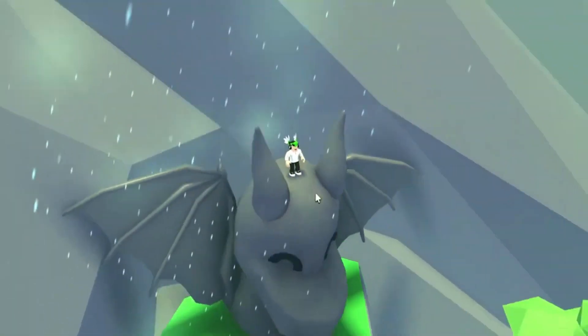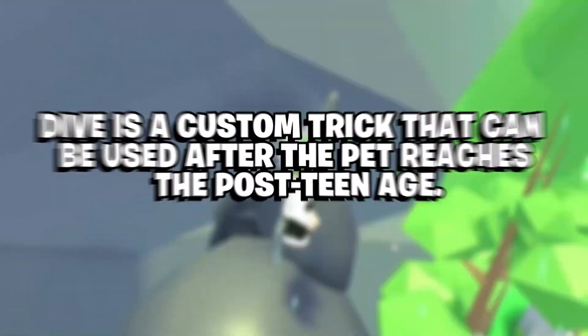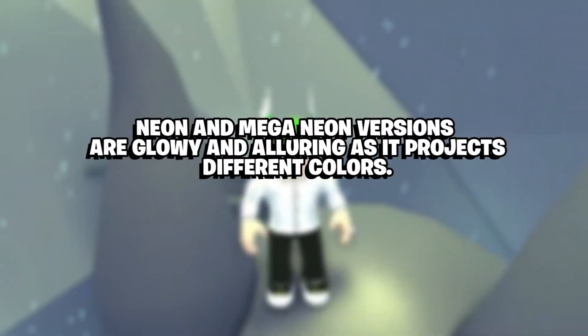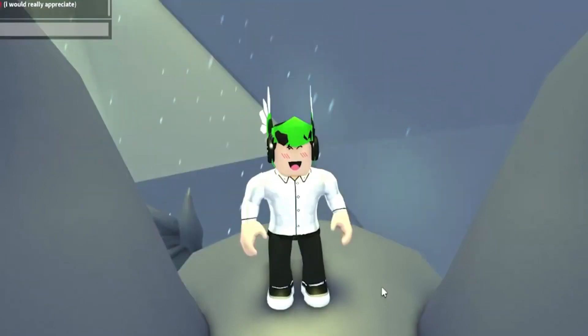Significant features: The Frost Breath trick will be unlocked after the dragon grows up. Dive is a custom trick that can be used after the pet reaches its post-teenage stage. Neon and Mega Neon versions are glowy and project different colors.